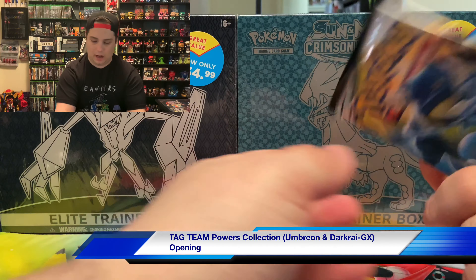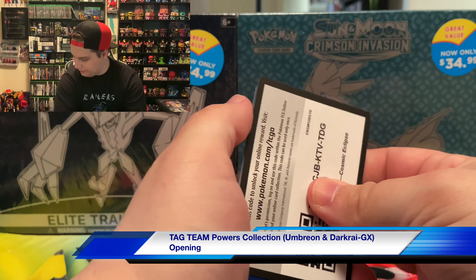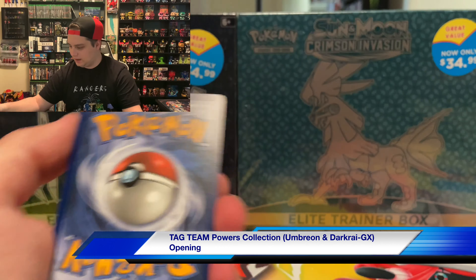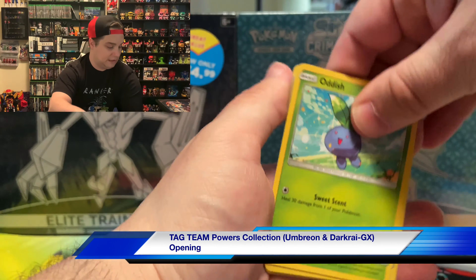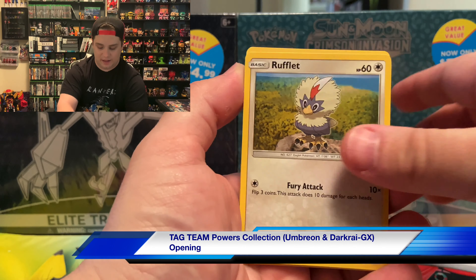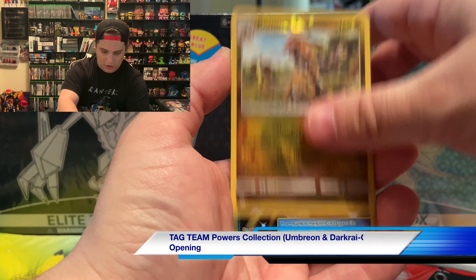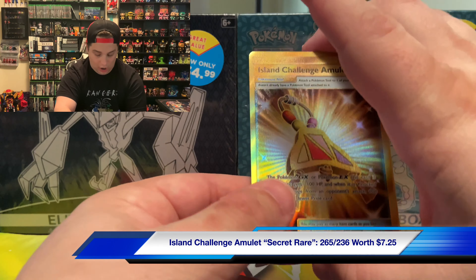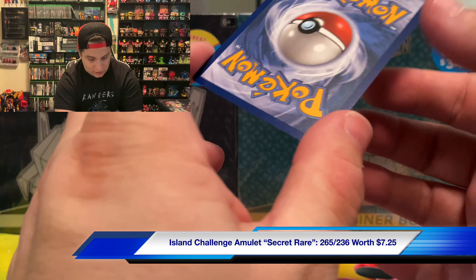Let's see — Cosmic Eclipse again. Let's crack that open. Seems like we went through all those packs already, didn't seem like we went through a lot. All right — rock, rough, Kommo-o, and Island Challenge Amulet — GOLD! The secret rare! Oh! Oh okay! Beautiful card — that is great. Finally got a gold card!